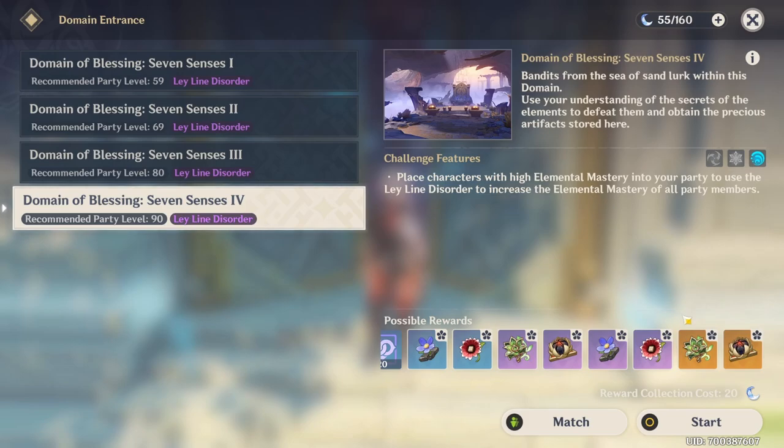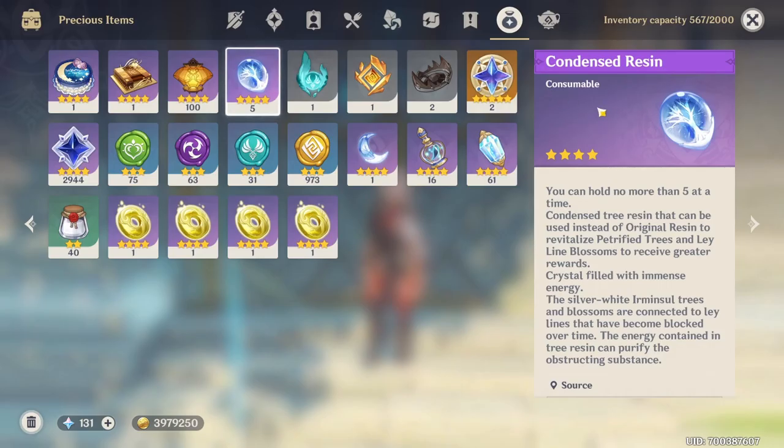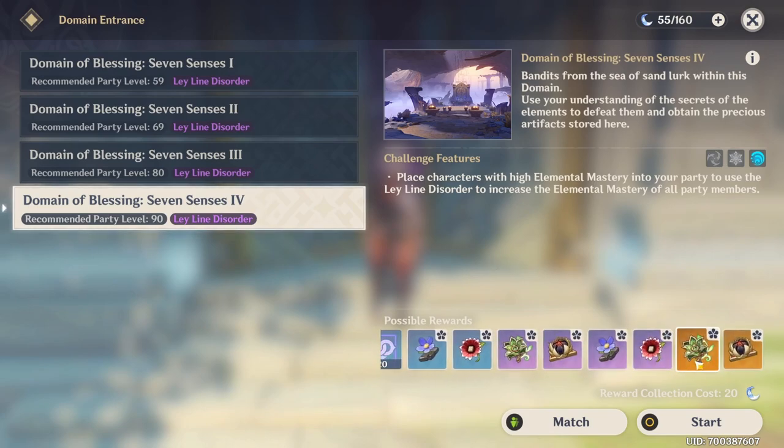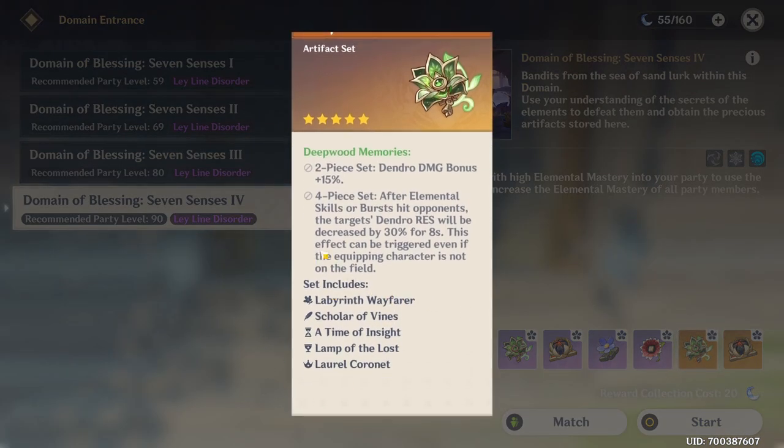After you complete the domain you can either use your original resin — 20 of it — to claim the rewards, or you can use one condensed resin. The difference is that with original resin you spend only 20, but with condensed resin you use 40 and you also get double the rewards. I get this question asked all the time — since they only show the picture of the flower, people think you cannot farm the rest of the artifacts here, but if you click on the flower you'll see that the whole set is included.